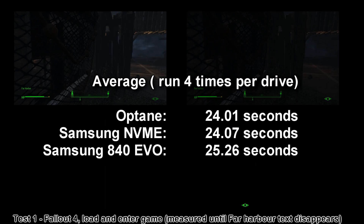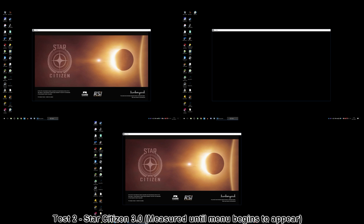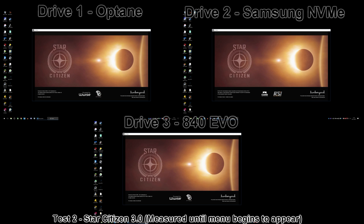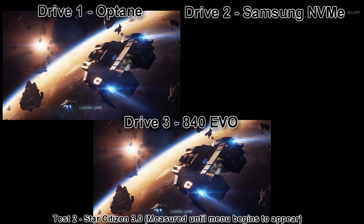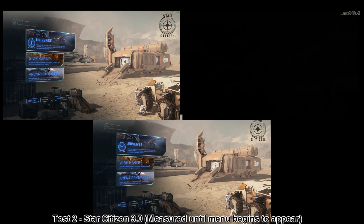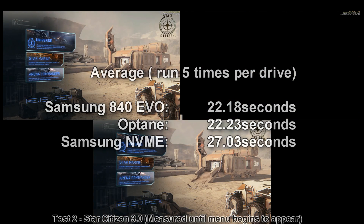Remember, this is a dirty test, so I'm having to sit and mash the return key — that could quite easily account for the variation in times. Basically, if you have an NVMe drive, you're not going to notice any difference at all with the Octane. Next up I thought it would be best to test it with Star Citizen — 3.0, released to PTU today. Would you like to guess which one wins? Surprisingly, the 840 EVO wins. Only marginally, but it won every single time, and I ran this test 5 times per drive.